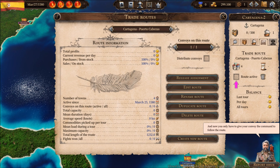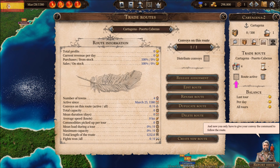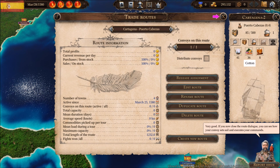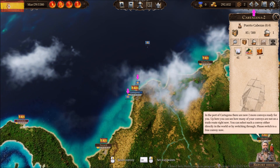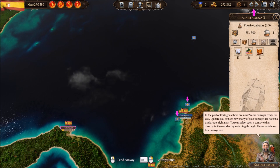Now you only have to give your convoy the command to follow the route. If you close the route dialogue you can see how your convoy sets sail and executes your commands. In the port of Cartagena there are now two more convoys ready for you.